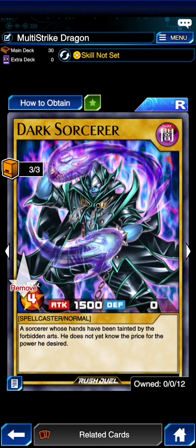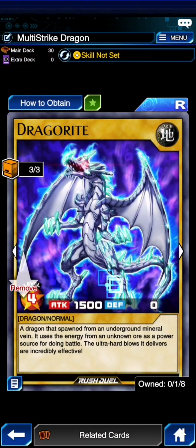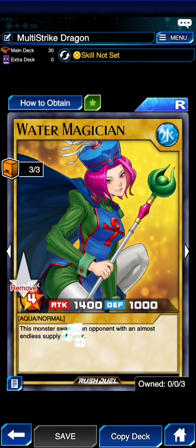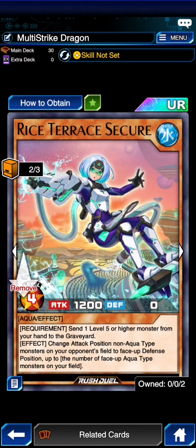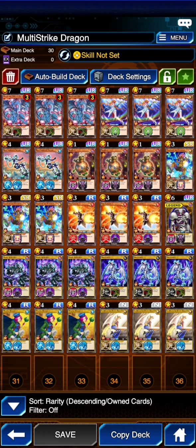We are then playing any 3 four-star 1,500 attack vanillas, and then of course we're playing our 6 aqua cards. We would be playing this at 3 if we had 3 of it, but because we only have 2 we're just going to have to work with what we've got. At the moment we're not using any skill.